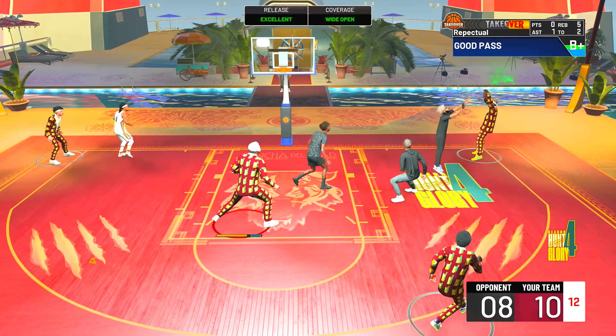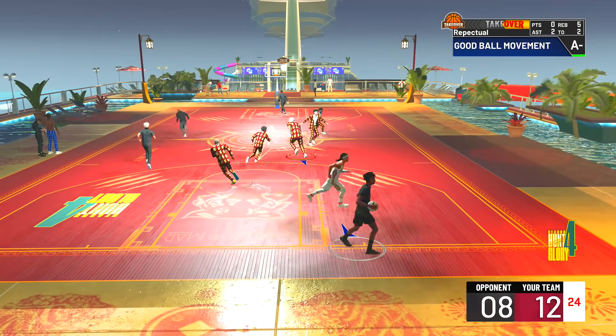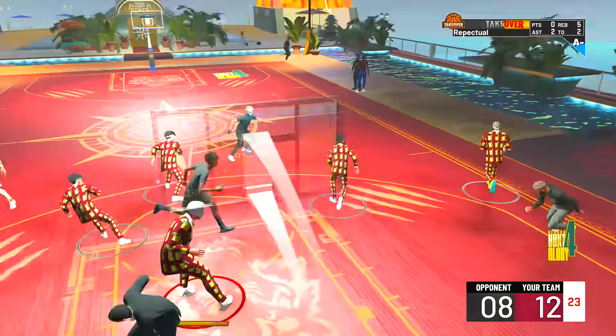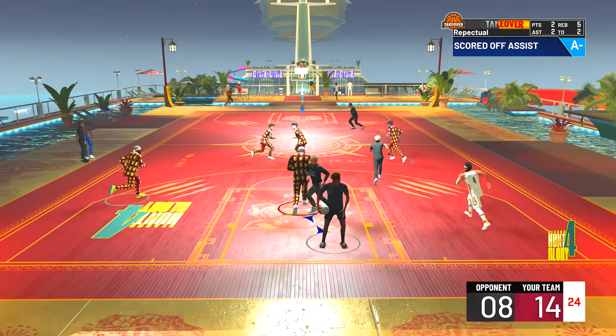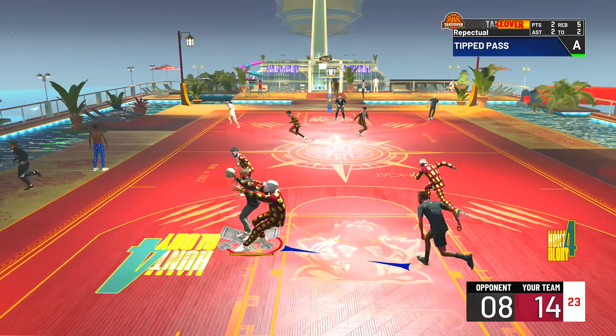He's stuck in the corner, throws it to me — all right, let me get in the post. I'm double-teamed, kicking it to the corner and that is a green! That's what I wanted last time. We go down — no sir! No dots to the corner — we are legends, you cannot do that.